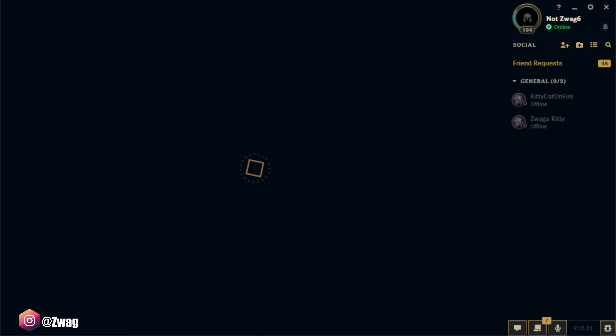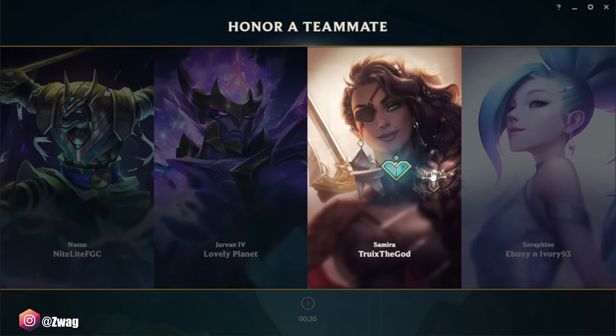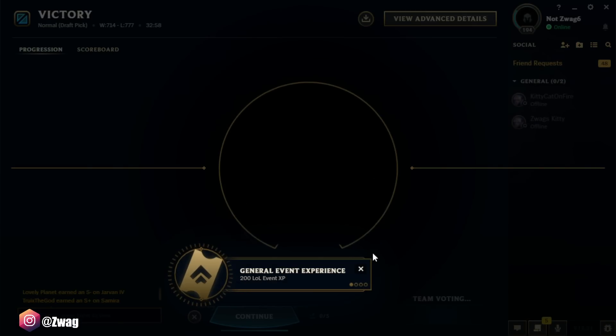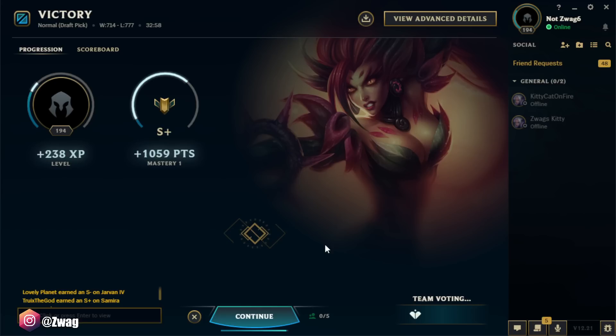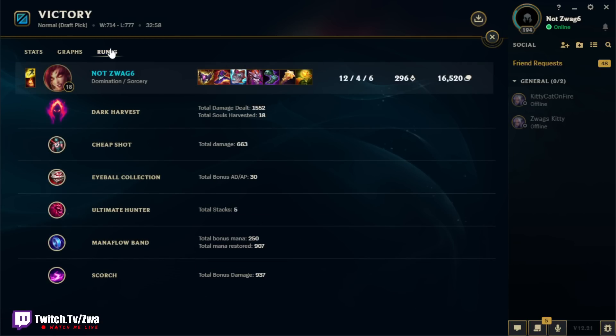That was still fun. Zyra mid is always pretty fun to play and it's not too hard either. Drumroll please — not even close. We did 38k damage. We didn't do much true damage. Here's our rune stats: Dark Harvest did 1,500, Cheap Shot did 663, Scorch did 937. Thank you again for watching. Have a wonderful rest of your day. Peace!